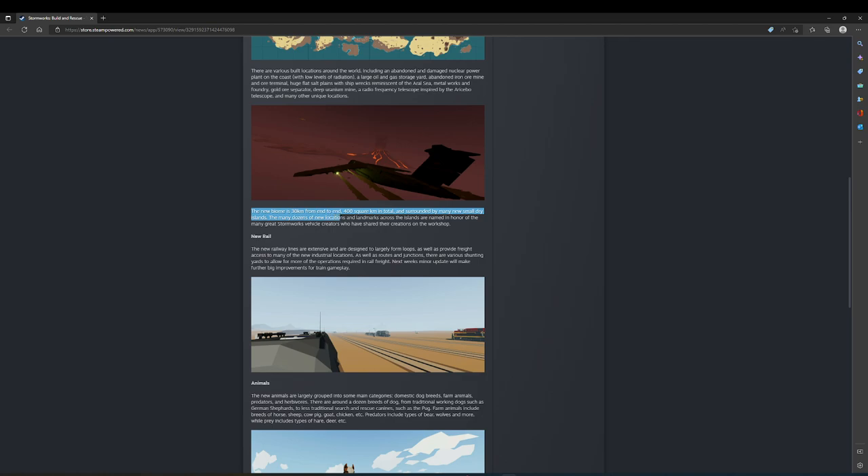The many dozens of new locations and landmarks across the island are named in honor of great Stormworks vehicle creators who have shared their creations in the workshop. The new railway lines are extensive, designed to largely form loops and provide freight access to many of the new industrial locations, with routes, junctions, and various shunting yards to allow for more operations required in rail freight.